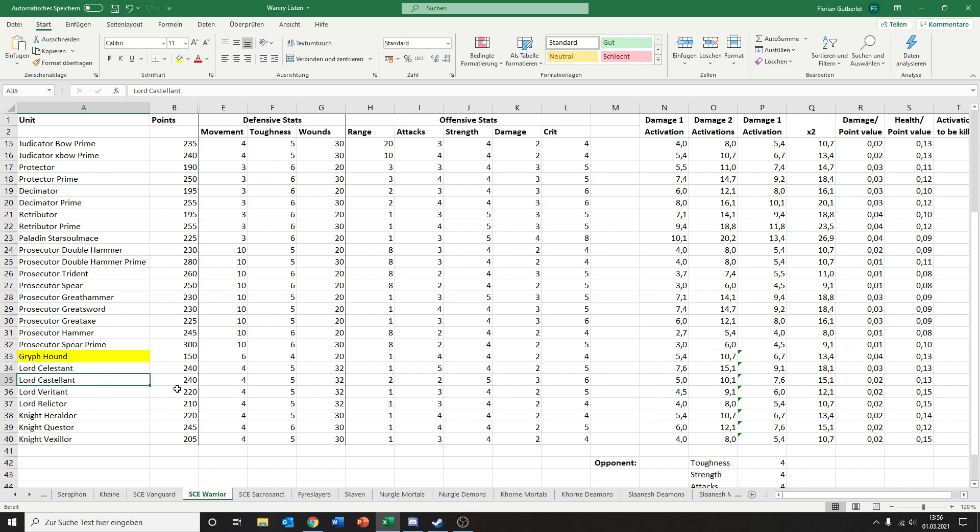Then we have the Lord Castellant. He's 240 points. Movement 4, toughness 5, 32 wounds again — same as the Lord Celestant. He has a range of 2 with his Halberd, 2 attacks, strength 5, 3, 6 damage, for an average of 5 damage. 2 attacks is not great, but he's not horrible. 5 damage is still a good output. For 240 points, though, probably not quite worth it.